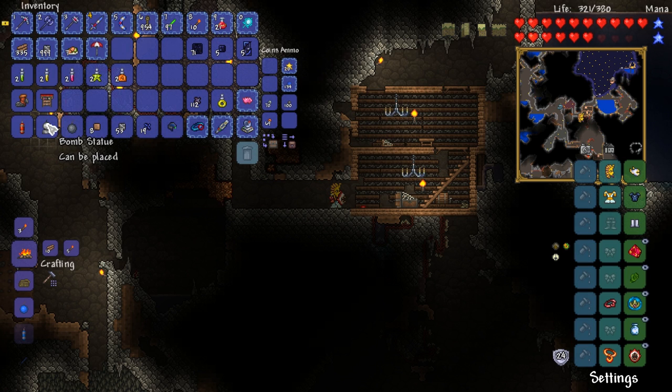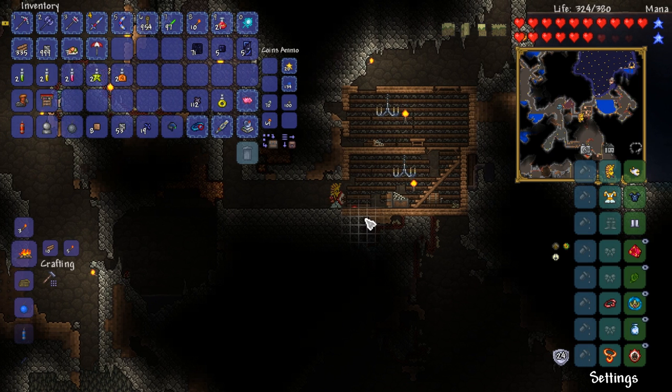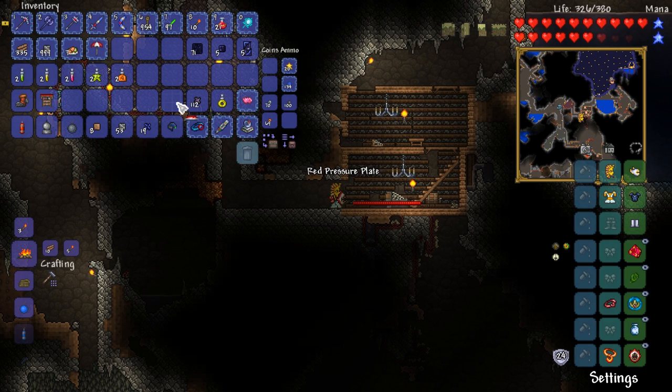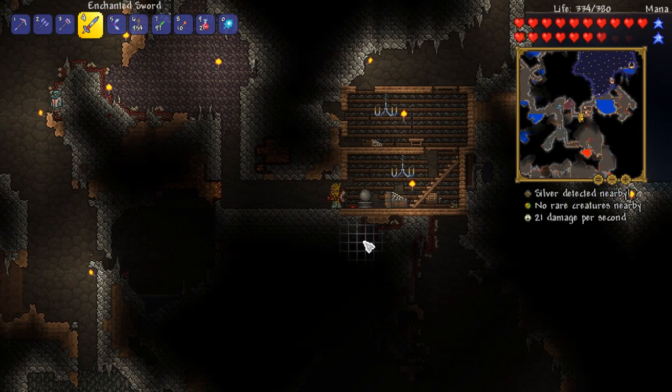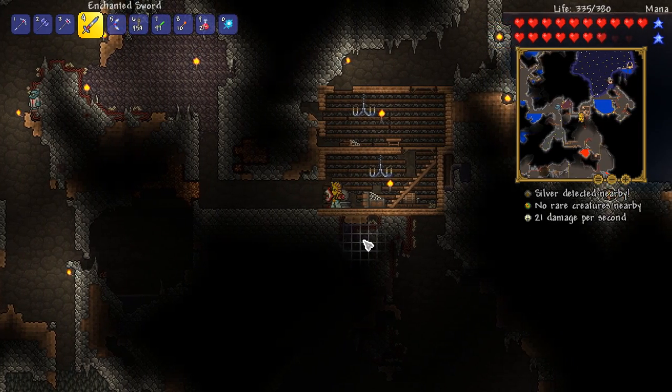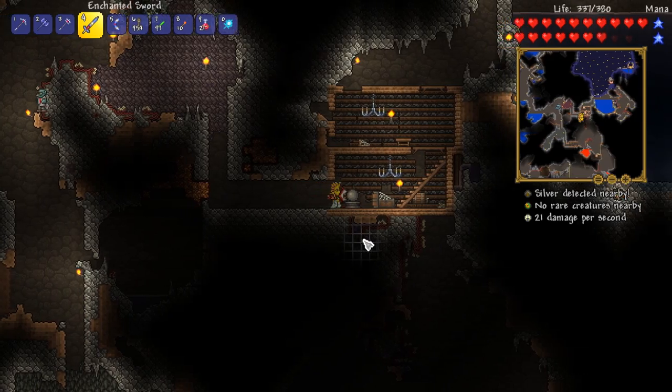One of the things I had in one of my chests was a bomb statue — maybe we could start generating some bombs. If I pick up this piece of thing here, we can see the wiring now. If I place the bomb statue next to it, I should be able to activate it. Oh yeah, look at that — that's pretty cool! How often does it activate, though?